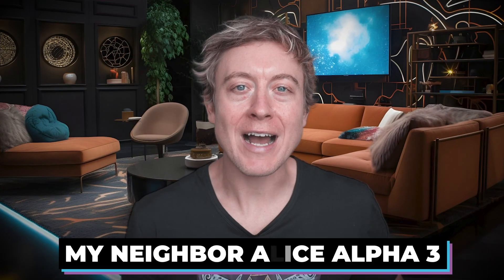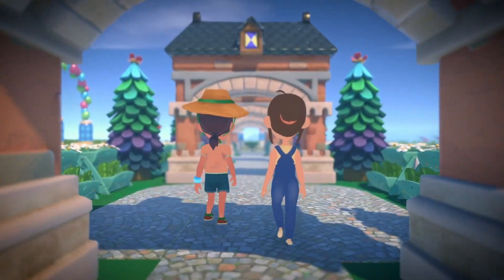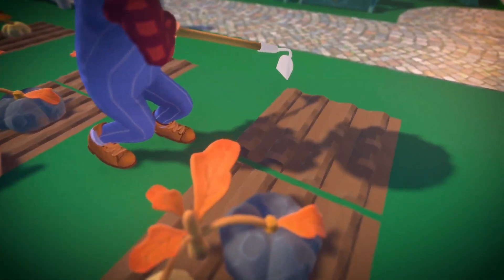First up is My Neighbor Alice, which just launched Season 3 of its Alpha. Alpha Season 3 runs from now until October 10th, offering new features like the Town Hub, some simple crafting, and free renting. And now we're starting to see some of the use cases for the Alice token — players can now use the token for crafting exclusive items and bridging them from Binance Smart Chain to Chromia AppNet.